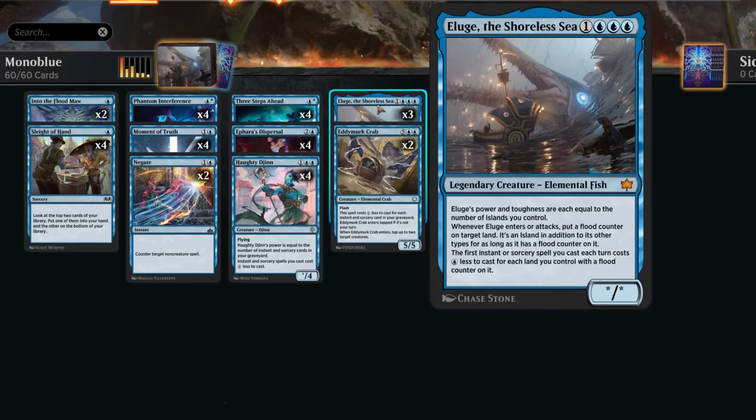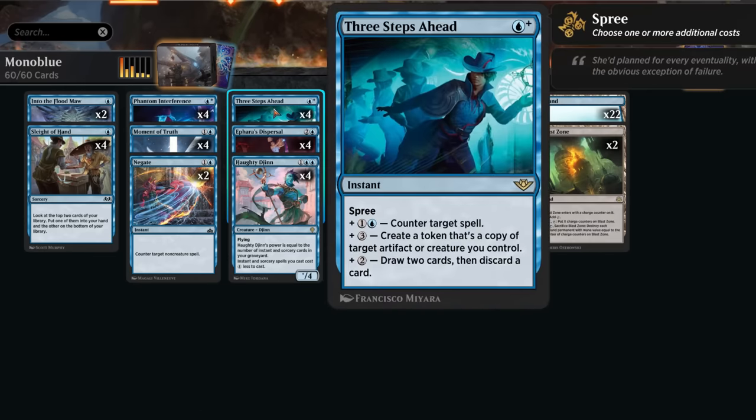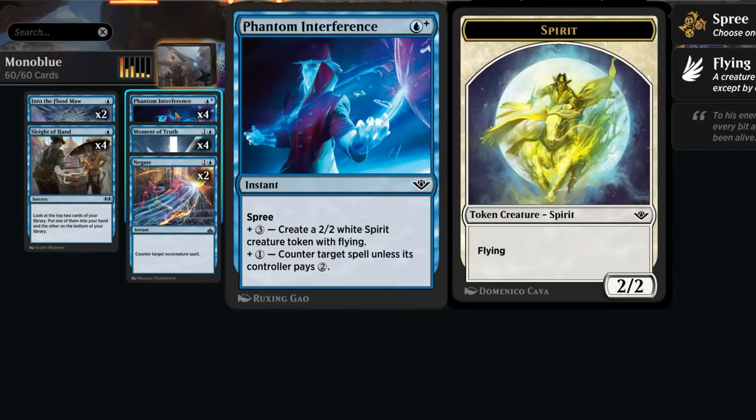Especially with our various spree cards, which also benefit from that discount — the blue mana also discounts the generic mana on these spree costs. So it becomes much easier to cast Three Steps Ahead, which will now maybe draw two cards and discard, or create a token that's a copy of an artifact or creature we control. We also have Phantom Interference, a fine counterspell for two mana, countering unless the opponent pays two, but we can now also maybe generate an additional 2/2 flying spirit token to help close out the game.